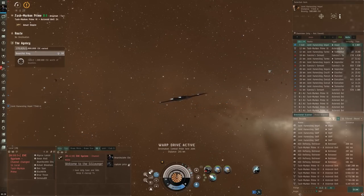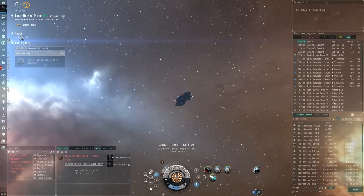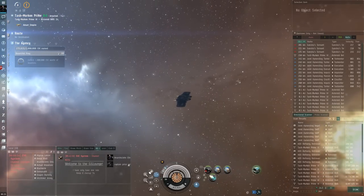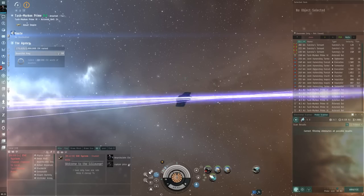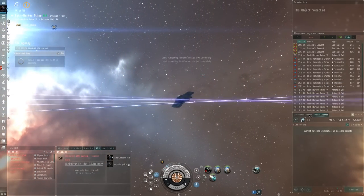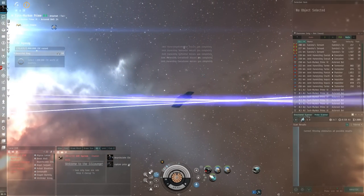Now this gives us about 300 km to actually combat probe down the Impel and the mining fleet, and also gives us some buffer space where these guys will stay on grid with me and not warp to the defense fleet or to the mining fleet. They're about 240 off, which should be okay.